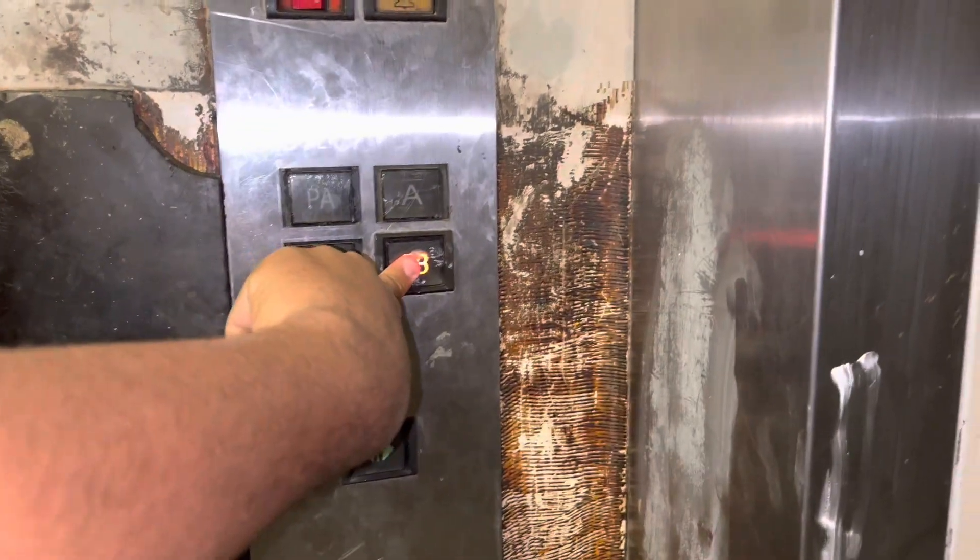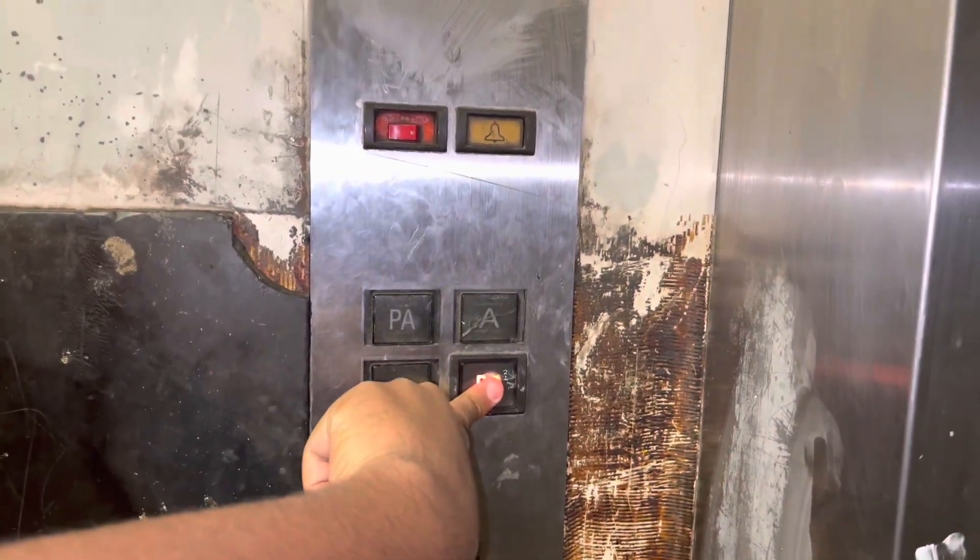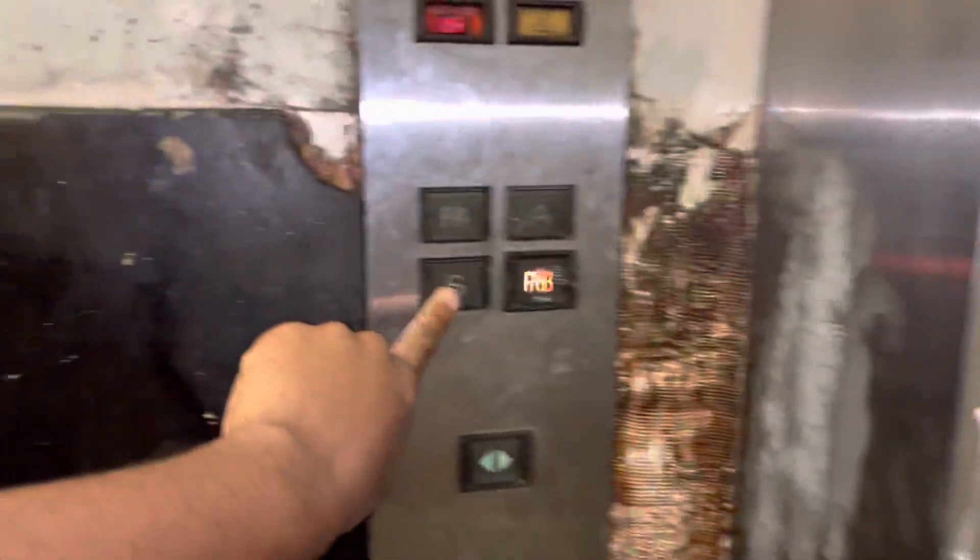Watch this — close the door. It does have a bumper, yeah, see that? It has a bumper. Listen to this sound. But once I press the button — oh, sorry, I pressed wrong. Anyway, let's get a cab view. I accidentally pressed PB. We like this Mitsubishi elevator.